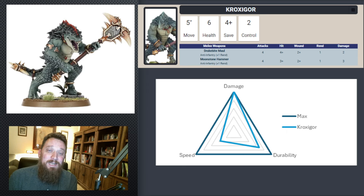Croxigor have incredible damage. When you get them into the right target, their damage is absurd — they can do a ton. Their durability is actually fairly good because they have 6 health each, but the 4-up save is holding them back. You can get a 5-up ward once per battle, so if you pop that from the Starseer at the right turn, their durability goes off the charts too — though that's a very specific case. Speed is the concern and their weak point, but there are ways in Seraphon to help that, like the run-and-charge spell and the asterism for plus-2 to move.